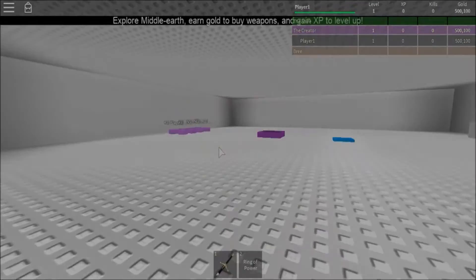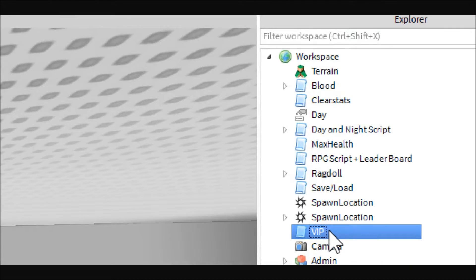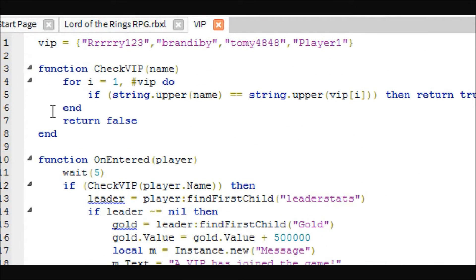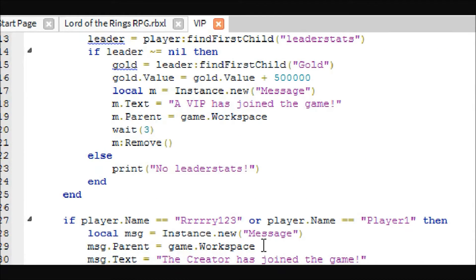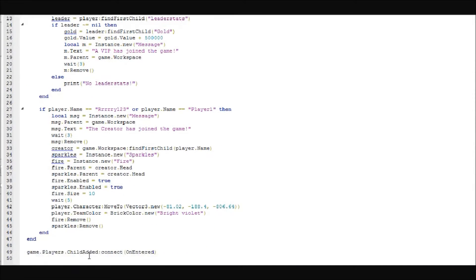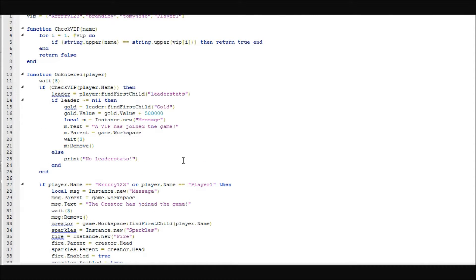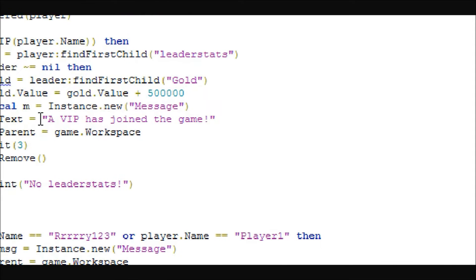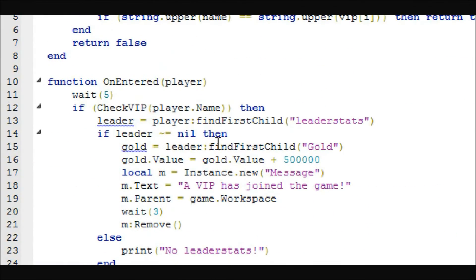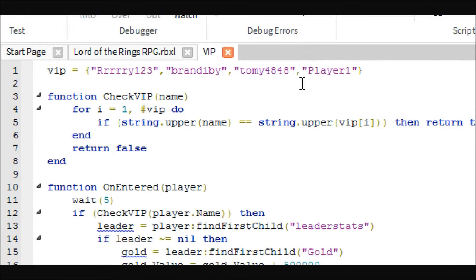Okay guys, here we are back for the scripts. The first one we're going to look at is the join-game teleport script. I actually have two sets of whitelisted players: VIPs, which is a specific whitelist, and Creators, which is another specific whitelist. I'll be showing you how to do this — this isn't game passes, this is whitelisted creators or VIPs.